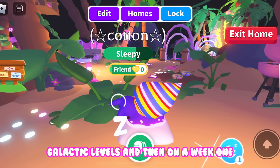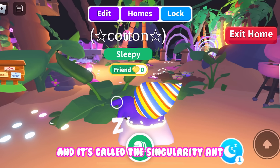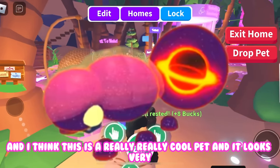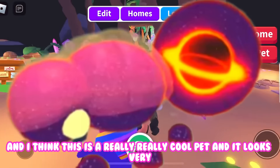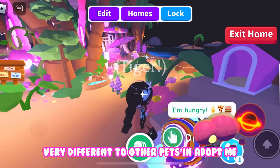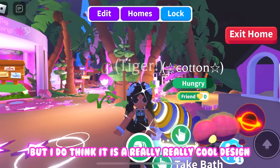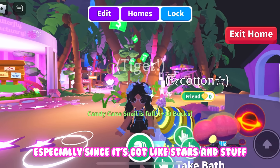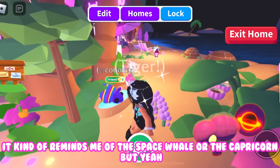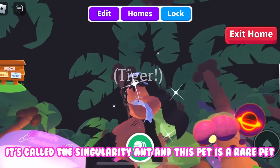On week one, the pet you're going to be able to obtain from the galactic levels is called the Singularity Ant. I think this is a really cool pet and it looks very different to other pets in Adopt Me — I wasn't expecting it to look like this at all. It's got stars in it and kind of reminds me of the space whale or the capricorn. The Singularity Ant is a rare pet.